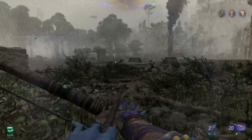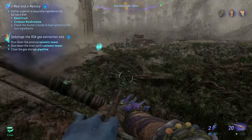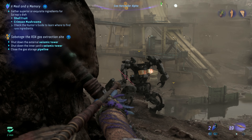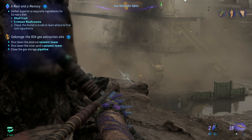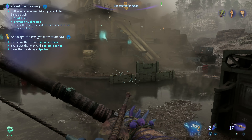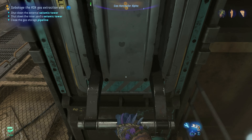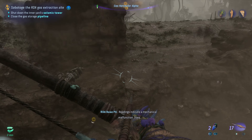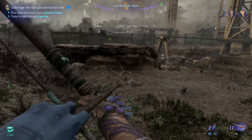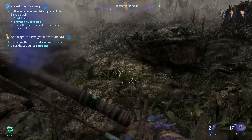Now we have three spots. Let me approach the first one. All right, first portion of the plan done — I took down one dude and two suits. Now we need to approach two more locations. I'm gonna start over there.